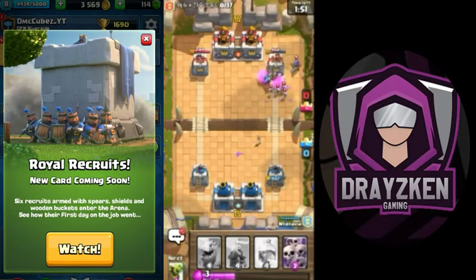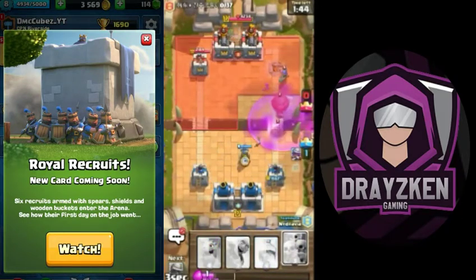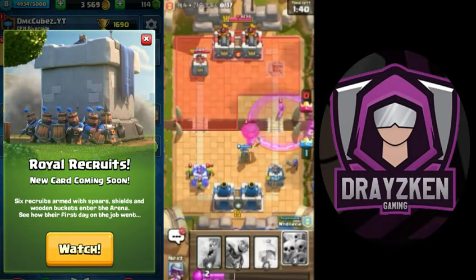Yep, it worked! That was nice. Come on — hit! Bam, good game! Oh no, we got a balloon. We got pressure on the left side as well.